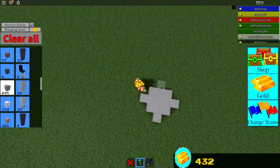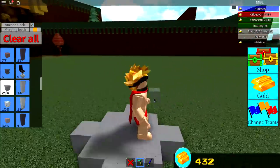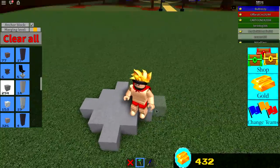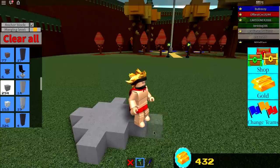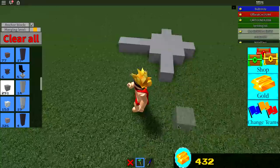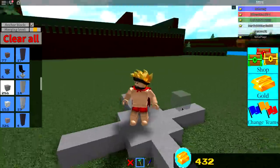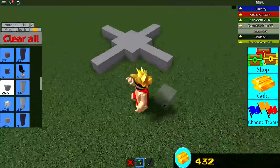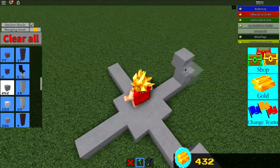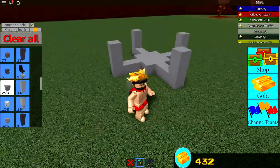The first thing we need to do is build ourselves a rocket. Step one is to roughly work out how big we're going to want it — for me to stand inside, the floor needs to be at least this big. I'm going to start by building the legs for the rocket, having them start about that far away. I'll make them three high, like this, all the way around.